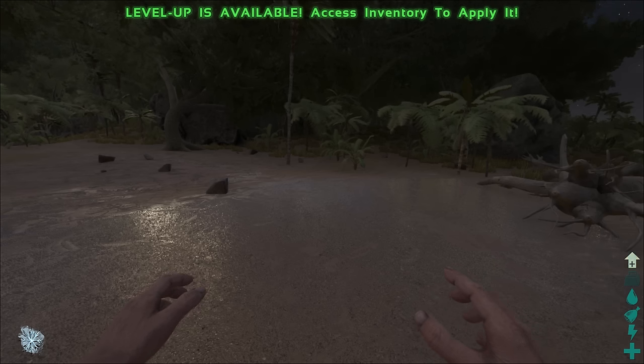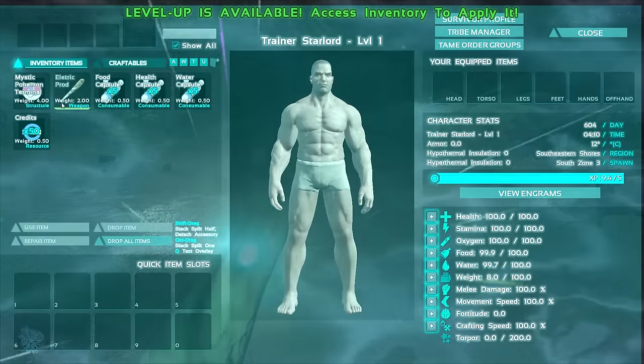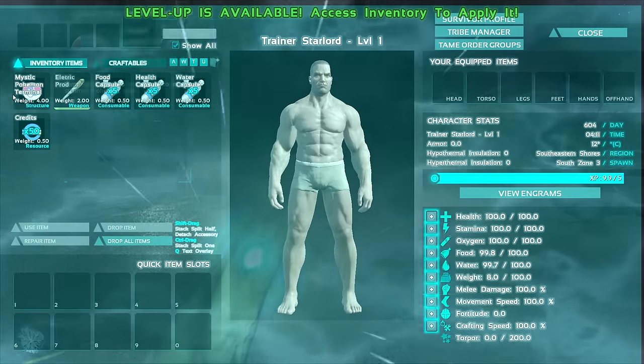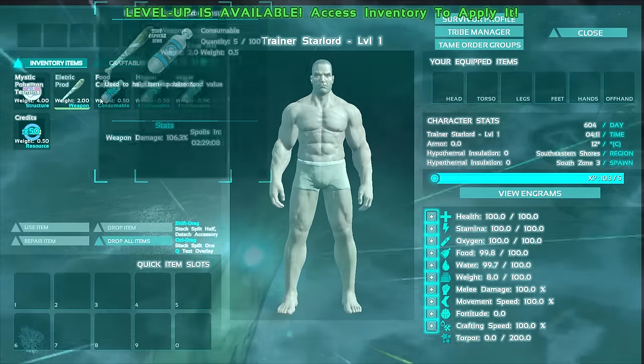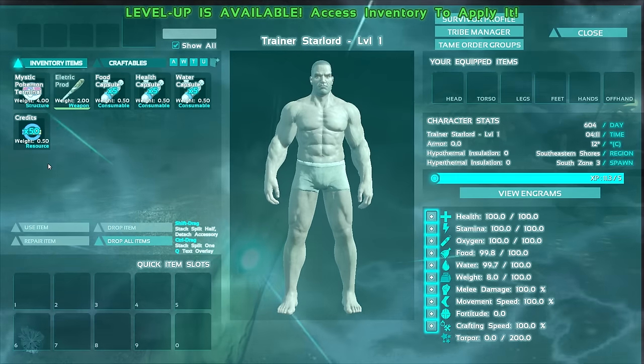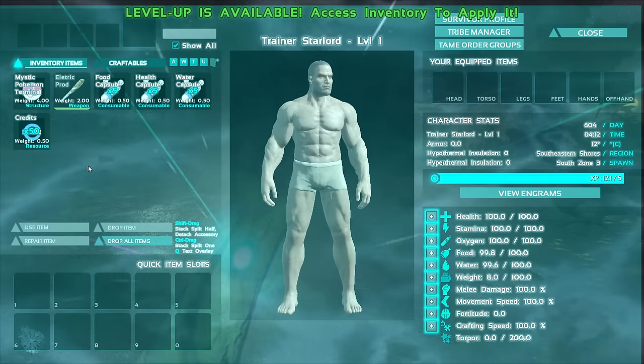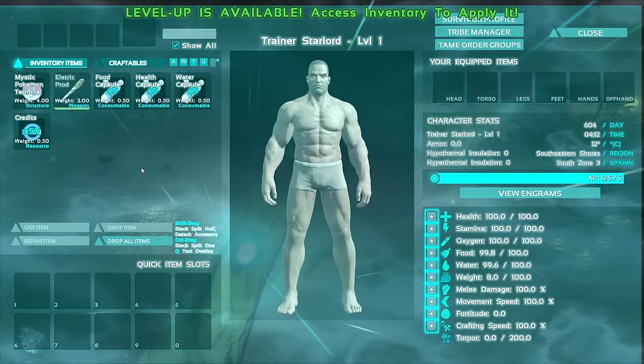Next, we're going to press I on our keyboard to open up our inventory and we should see these items right here: Mystic Pokemon Terminal, Electric Prod, Food Capsule, Health Capsule, Water Capsule, and some Pokemon Credits. If you do not see those, then make sure to go and kill yourself somehow and then once you respawn, they should then be there.